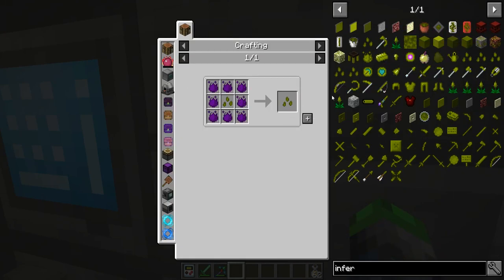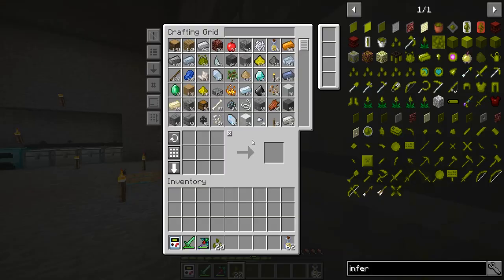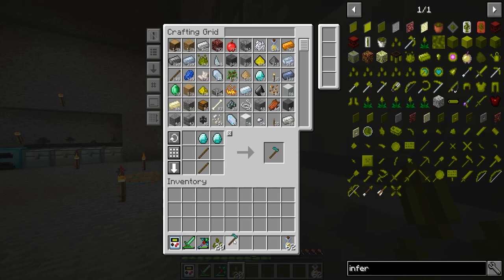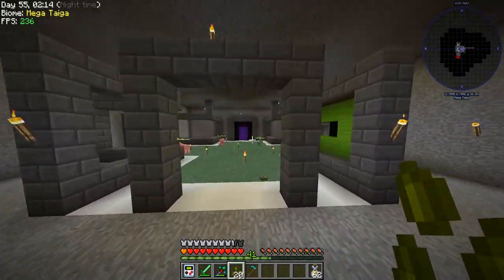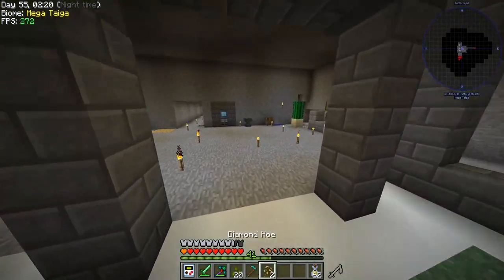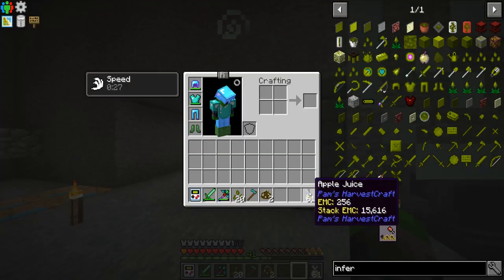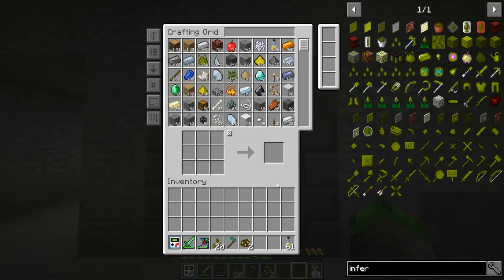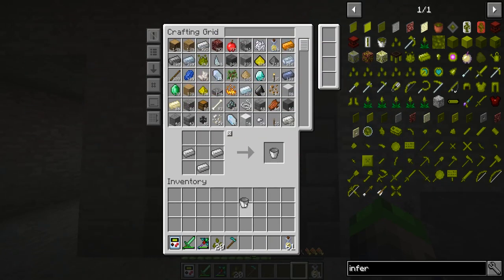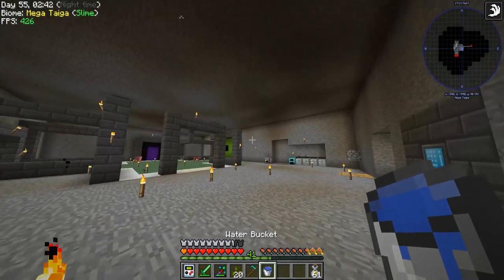Inferium tier six — we're not going to be crafting that one anytime soon. We've got 20. I also went ahead and made apple juice because apple juice is delicious. We're going to need to make a bucket and grab some water.